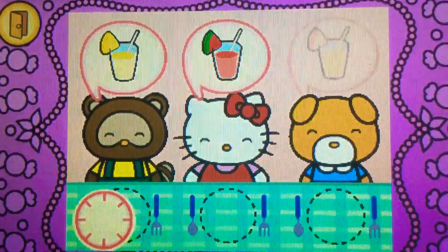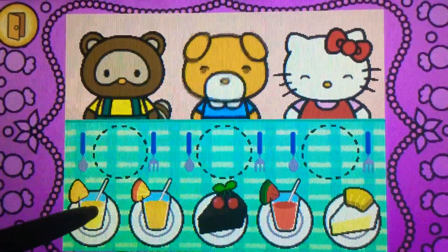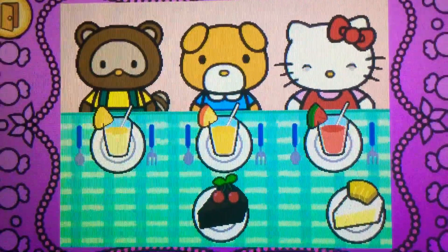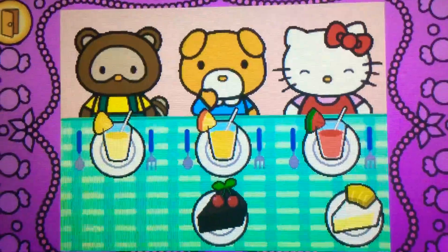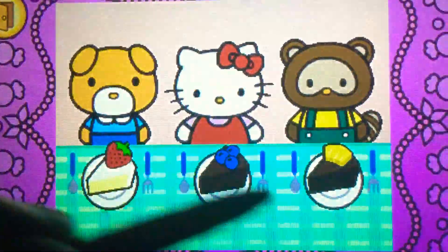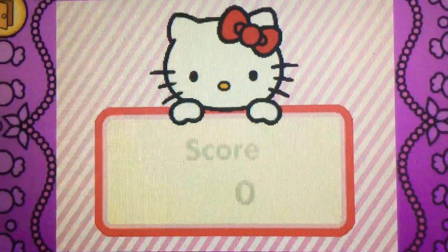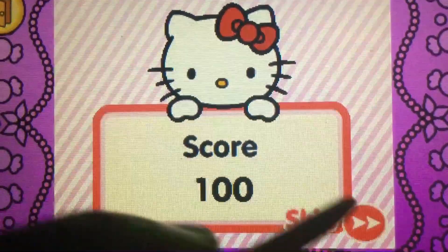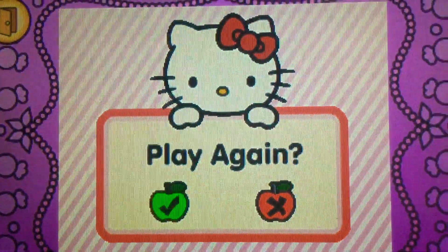Watch carefully. Remember what each guest wants before the time runs out. Drag the correct food or drink to each character. Perfect! Yum! Hello Kitty and her friends think the food is so tasty. Hello Kitty is so happy to share the food with her friends. Let's see how you did in the game. Would you like to play again?